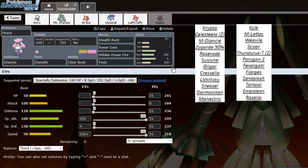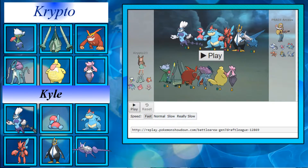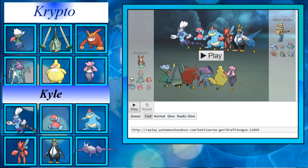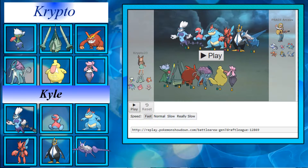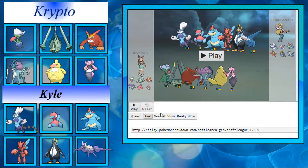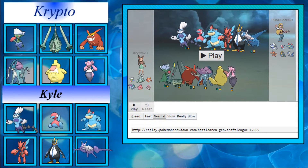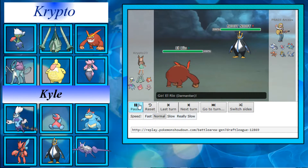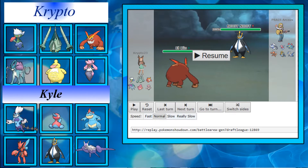Going ahead and getting into the battle. He's bringing Thundurus Therian, Porygon 2, Feraligatr, Scizor, Empoleon, and Mega Latios — no Torkoal, which is a bit annoying since I was hoping Roserade could scrape off kills that way. My plan is to lead with Darmanitan which has a fair matchup against most of his team. He leads with Empoleon. Right here I don't really know what I was thinking — I thought he'd just go for Stealth Rocks.